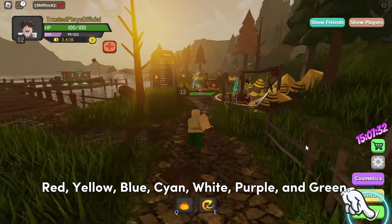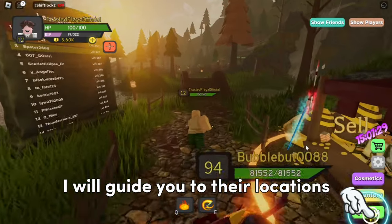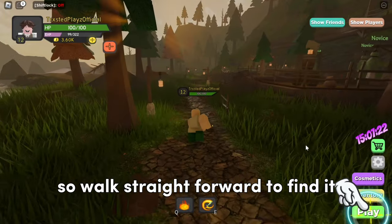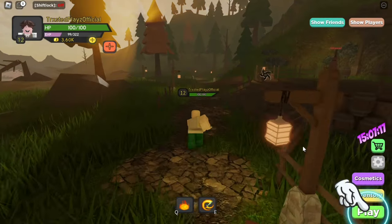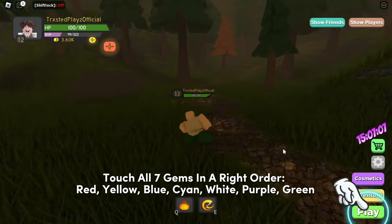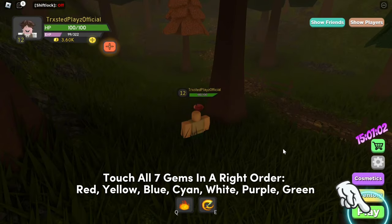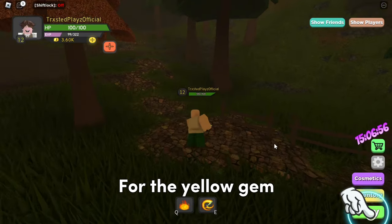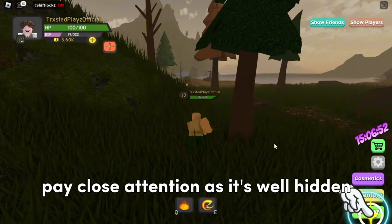The red gem is behind a tree, so walk straight forward to find it. For the yellow gem, pay close attention as it's well hidden.